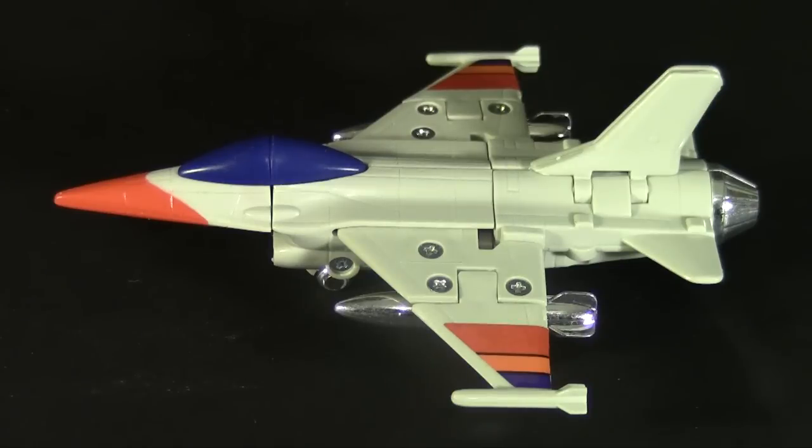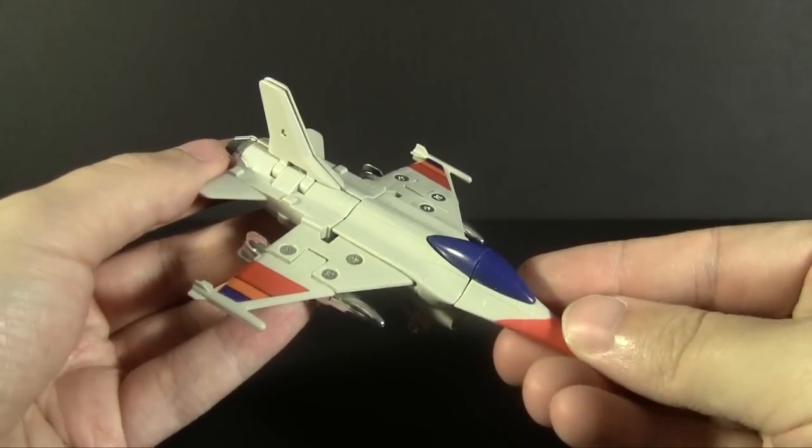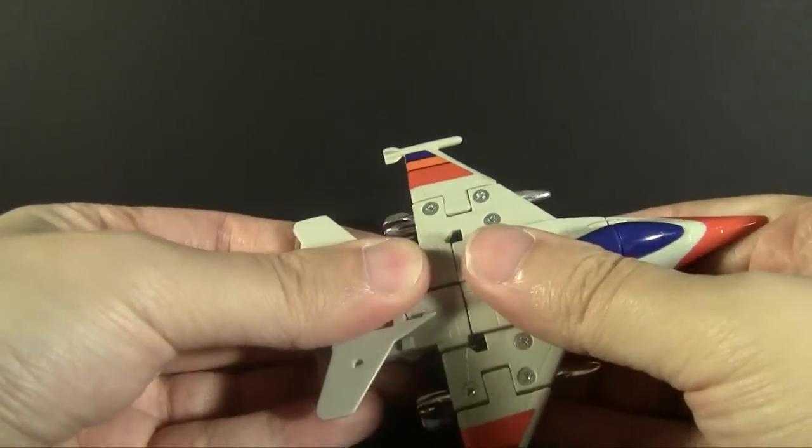Colors are sparse: blue cockpit, red nose cone, and three colored stickers on the wings. Everything else is cast in the same off-white plastic with a few parts in chrome. What's really neat about jet mode is there's no robot to be found all around. There are cuts where the parts transform, but if you didn't know better you might not realize this could become a robot.